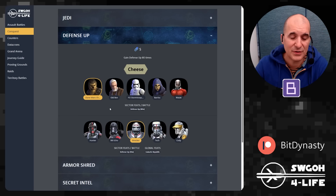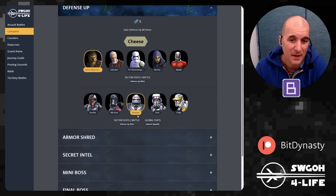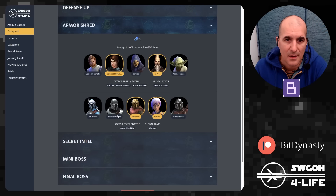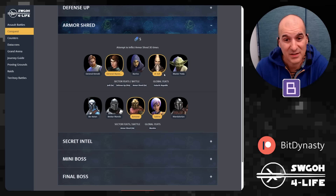For Defense Up in Sector 1, Clone Wars Chewie is the easiest and quickest way to get this done, especially with Old Ben, Stormtrooper Han, and Barriss — they can all give Defense Up on top of Clone Wars Chewie's lead to all allies, so you might knock this out in one battle. Alternatively, Bad Batch with Wrecker gives Defense Up to clone trooper allies. Cody also benefits from Defense Up.